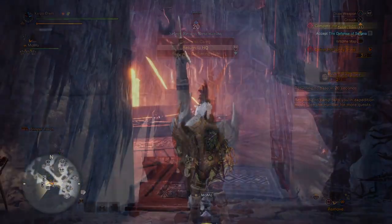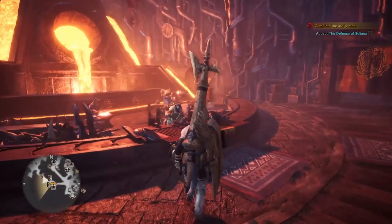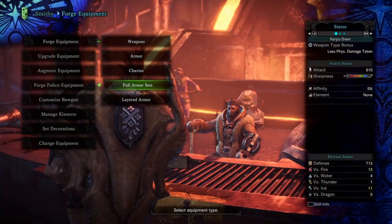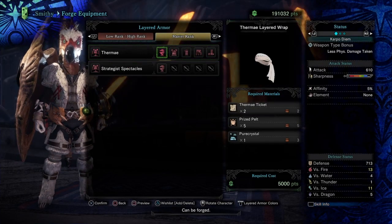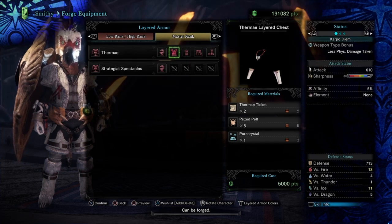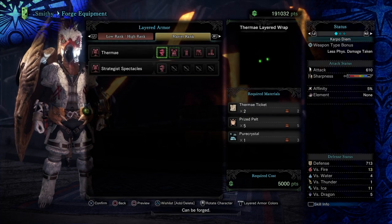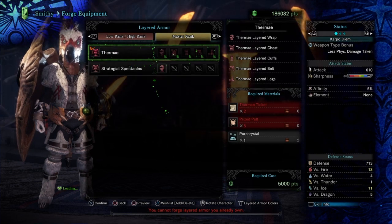After that, head back over to the Smithy, talk to the Smithy, and forge equipment. This is the layered armor. You're going to need two Thermite Tickets, five prized pelts, and one pure crystal. Craft that with 5,000 points and you have yourself a new layered armor set.